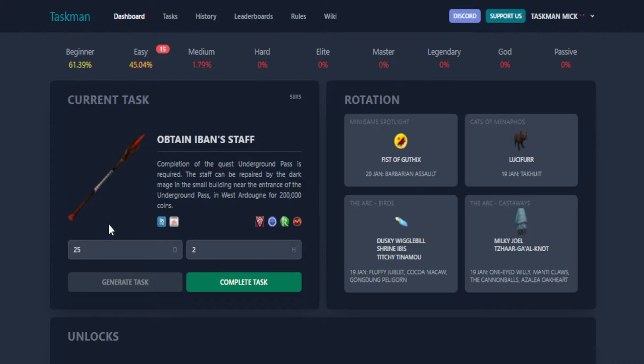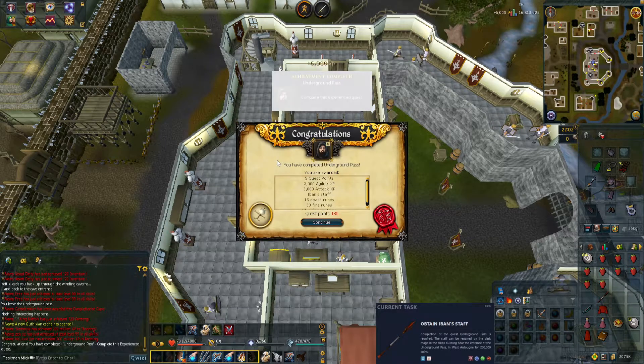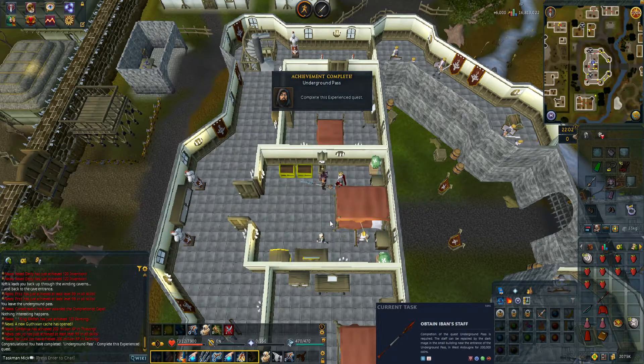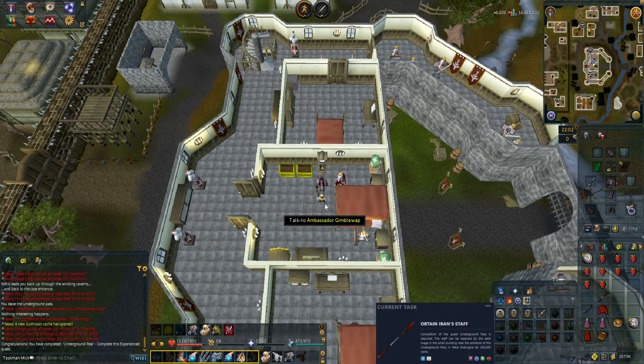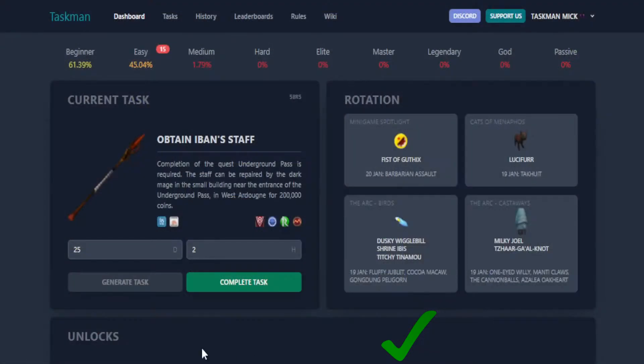We get: obtain the Iban staff. So yeah, we've got to do Underground Pass. Let me quickly check — have I actually done that already? No, I haven't, so let's go do Underground Pass. This should be the end of Underground Pass coming up. Let's quickly go through all this dialogue — there we go, no levels but that's to be expected. There is our Iban staff, and that is task complete. Onto the spreadsheet.